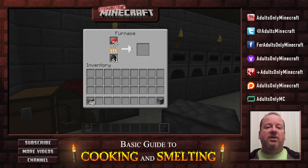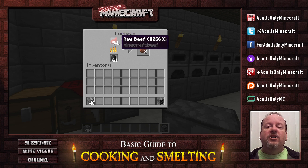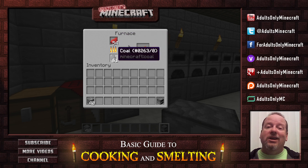As soon as that arrow is done you're going to see cooked steak, and it will continue to do this until it runs out of raw beef or it runs out of coal. It doesn't matter which is higher or lower — whichever is lower will run out first.